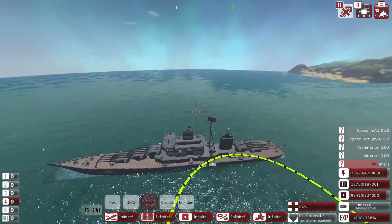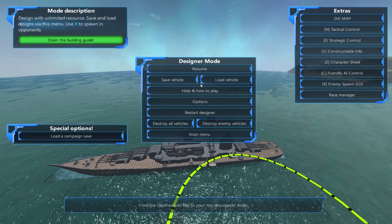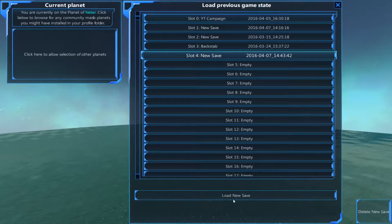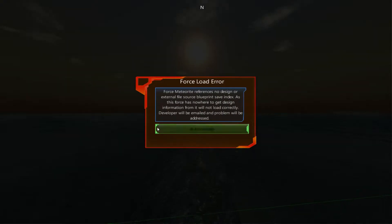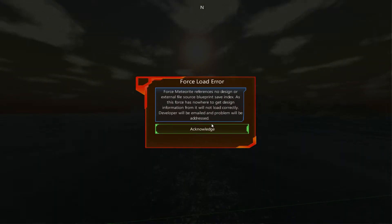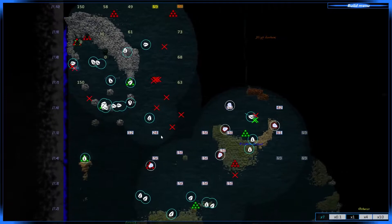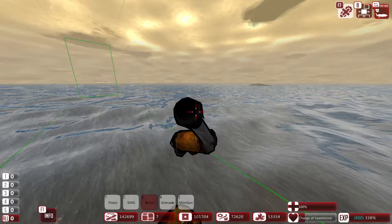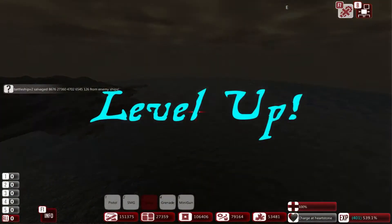So what do you guys want to see? Do you want to see a continuation of the campaign, which may still be bugged? If we go over to the main menu and load up the latest save, we get an error message: 'Force meter and references no design or external source.' So I'm not sure if I'm going to be able to fix the campaign — I'll be taking a look at that.